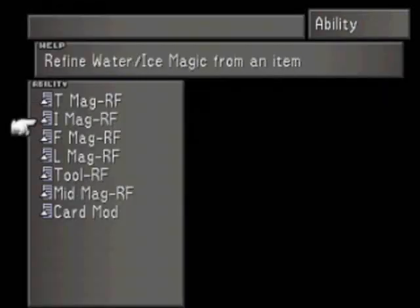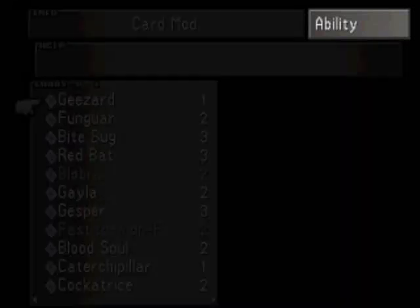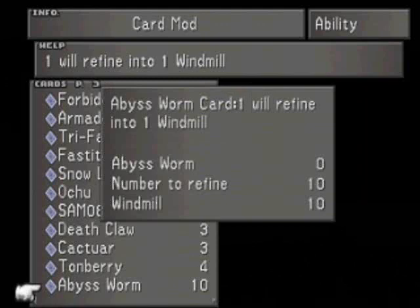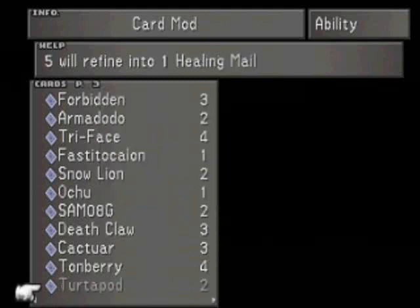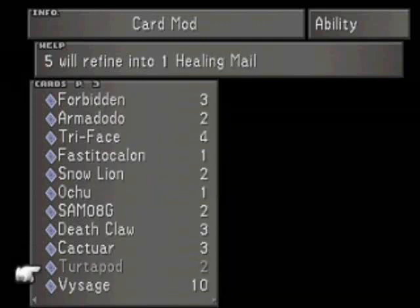Let's get busy. First, we want to go to Card Mod. We want to come here to our Abyss Worms — each one Abyss Worm card turns into one Windmill. And while we're at it, we also want to mod all four of these Tonberry cards that I have.